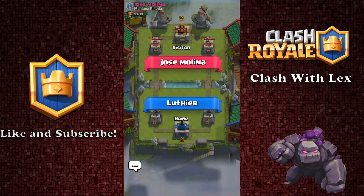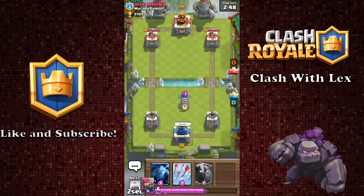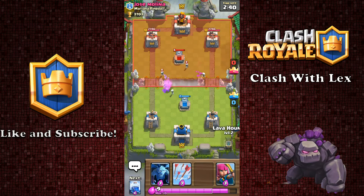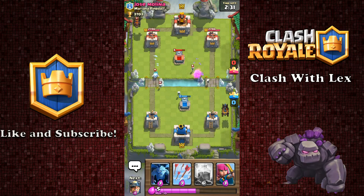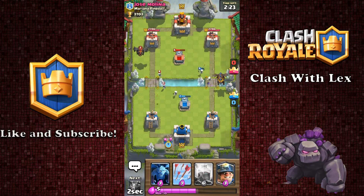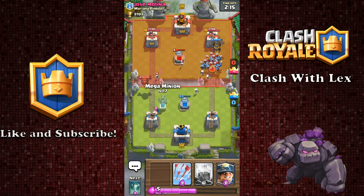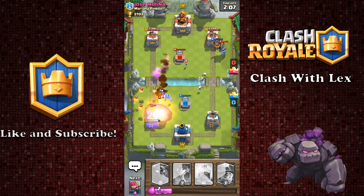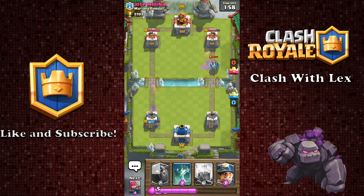Now we're going up first against Jose Molina. We're going to give him a good luck. I put that tombstone too far forward. He's got a tombstone as well. He's probably going to be playing a Golem or a Lava Hound as well. He starts it off with an Ice Spirit and then a Lava Hound. He's got a level 2 Lava Hound as well. We're going to drop some Archers back here to help defend a little bit, and with some Minions up top to help push my Lava Hound. He's got a Minion Horde. It looks like he's going to get the better end of that deal. Not by much. But he did play well on that one.